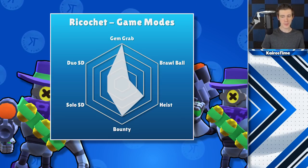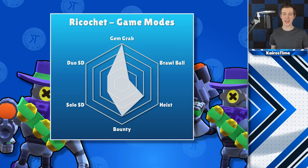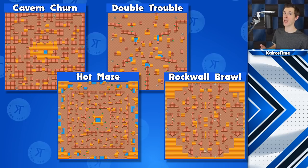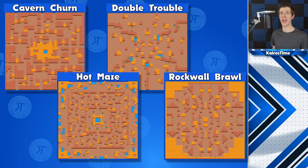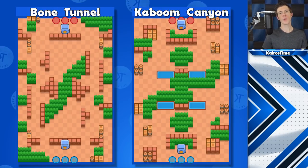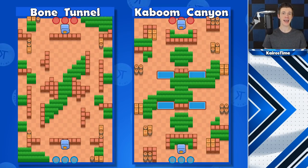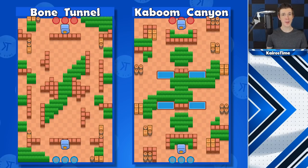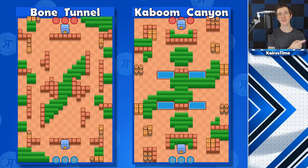Ricochet should not be played in Brawl Ball. Because of his low HP, he isn't great in Showdown, but can work on Cavern Churn if you're very careful and stay away from center bushes. He can also work on Double Trouble, Hot Maze, and Rock Wall Brawl. In Heist, he needs a teammate who can break walls — like Bull, Colt, or Dynamite — to access the safe. Best Heist maps are Kaboom Canyon, and especially Bone Tunnel.